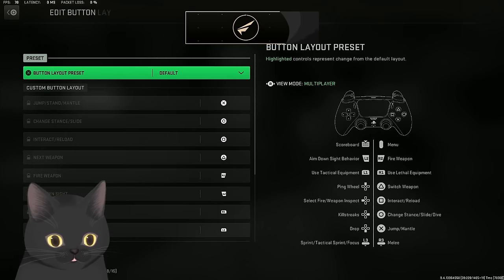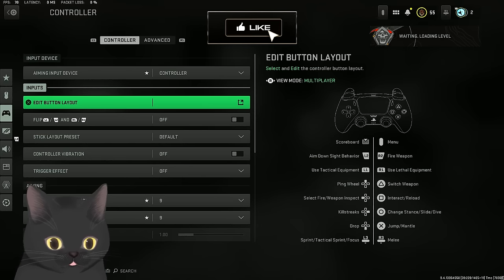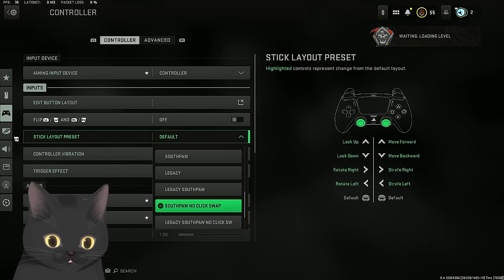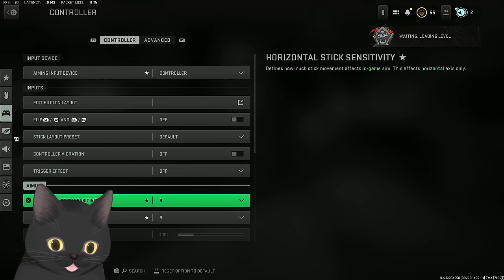For the weapon layout, I play default now. On a scuf controller, I use my two paddles to jump and slide. If you're on a PS4 controller, I'd recommend playing flipped - it is faster. Stick preset, I don't use those. Controller vibration off, trigger effect off.